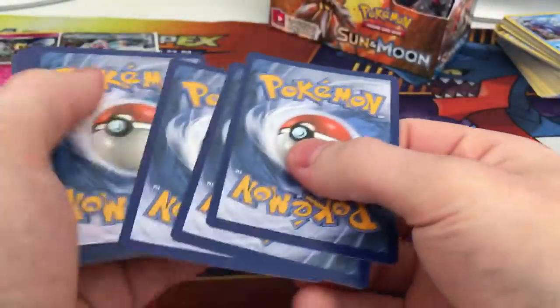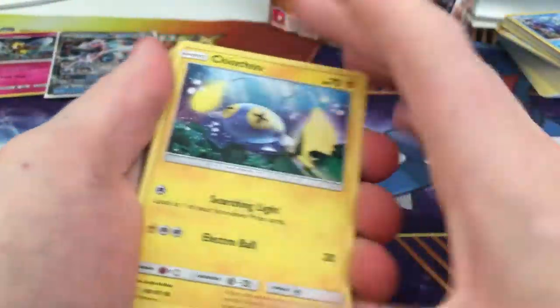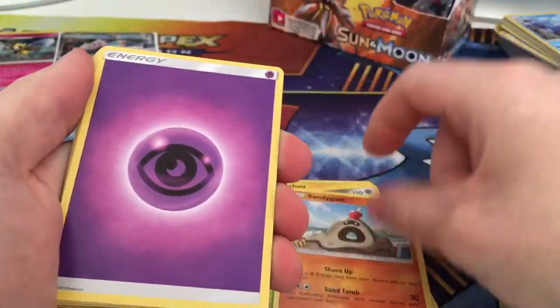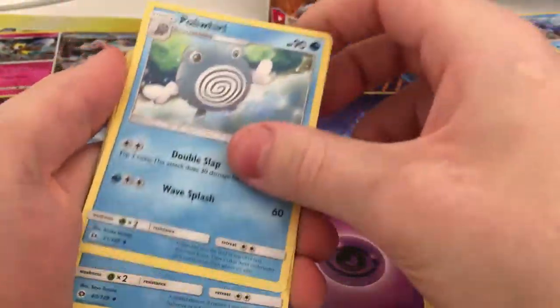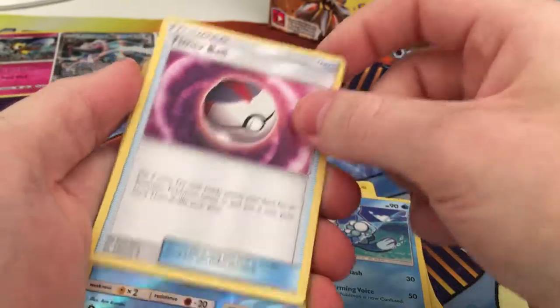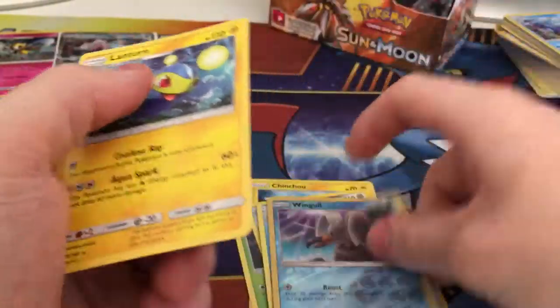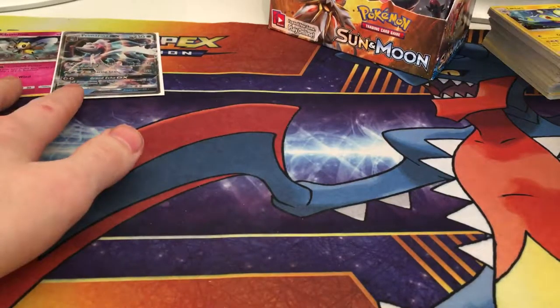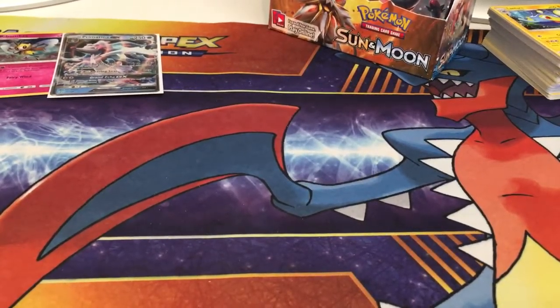So the last pack of this part — Solgaleo. Let's see if we can end with a bang like we did the first part of my Sun and Moon booster box opening. Starting off with a Clefairy, Morelull, Skarmory, Corphish, Sandygast, Psychic Energy, one Poliwhirl, Brionne, Timer Ball, Reverse Rare Wingull and a non-holo Lurantis. So not a great way to end this part, but still one GX — that's three in total in this box. I cannot complain. I hope to see you all in the next part, thank you for watching.